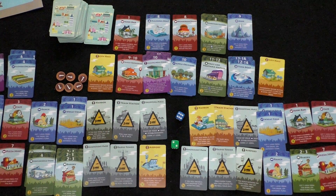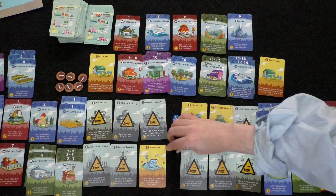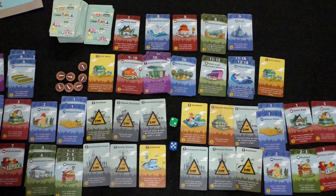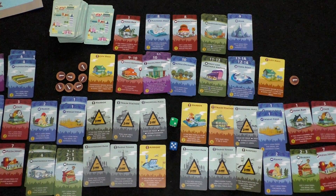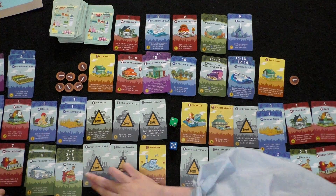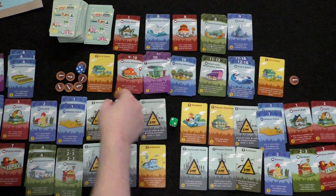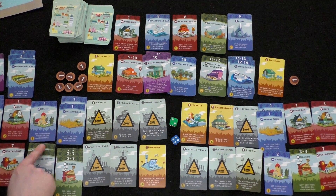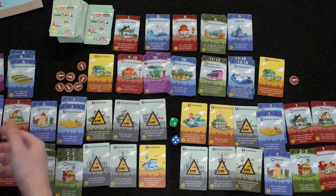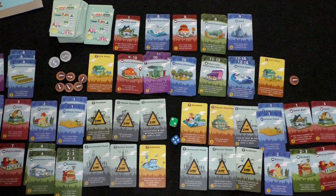Player one refuses to roll the blue die. She rolls a two: ranch gives one coin to her, bakery is her-turn-only so she can't collect on player two's roll. Player one saves rather than spend since she'll likely have to give it away. Player two rolls a four: two convenience stores give six coins, three flower orchards give three on anyone's turn — nine total. Player two decides to build nothing, activating the airport: 10 more coins from the bank.